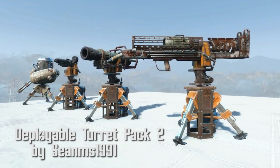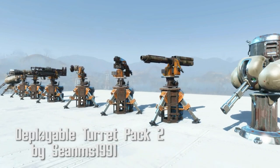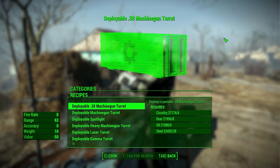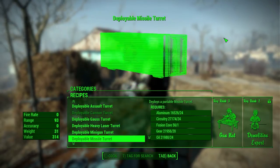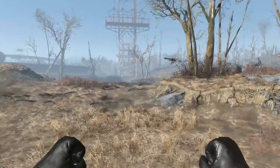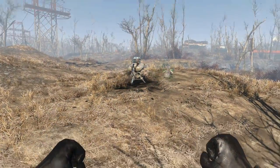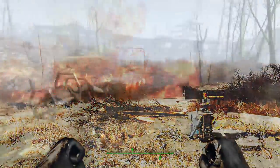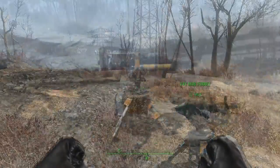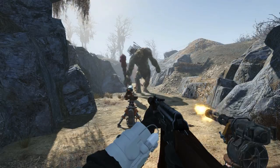Deployable Turret Pack 2 by SeanMS1991. This adds 16 turrets in total — 7 are vanilla and 9 are unique. They can be crafted at a chemistry station under turrets and require a good amount of material to create. When you throw them down, you will require the ammunition used for the turret as it will take a chunk out of your inventory to function. Turrets act like grenades in that you can select and throw them by holding down the melee button. Their health was a little bit low and most of the time they would get destroyed pretty quickly, especially with the fat man. But if you have a repair kit, which is another craftable item, you just hit repair and you're good to go. You can interact with the turret by walking up to one, hitting your interact key, and you'll have your choice of picking it up, reloading, repairing, or cancel. It's a really awesome mod and a great way to breathe some new life into battles.